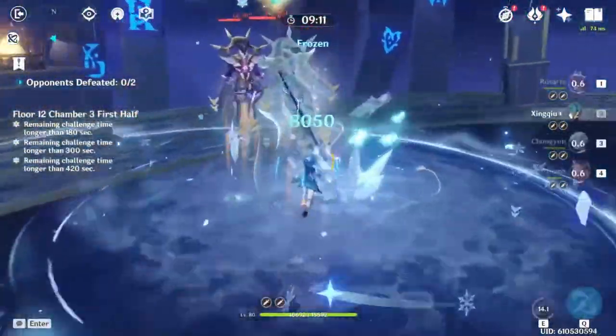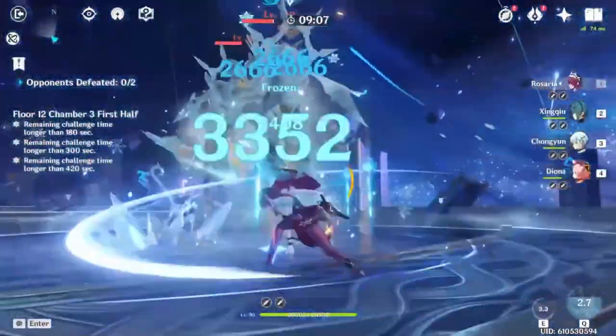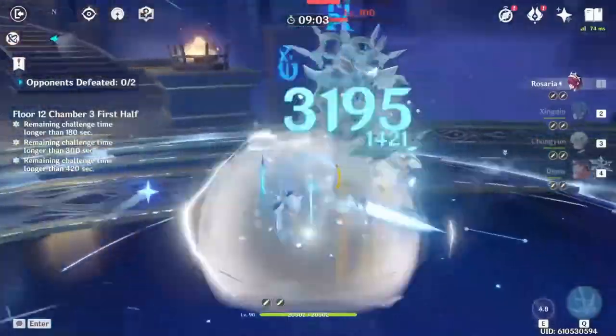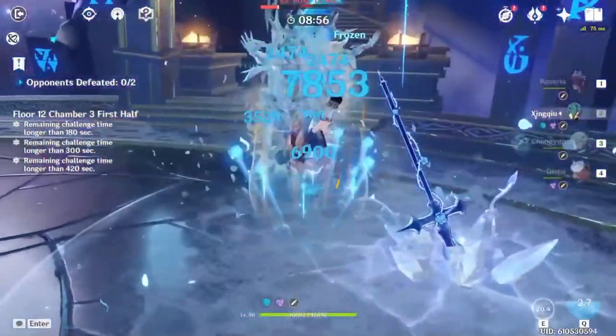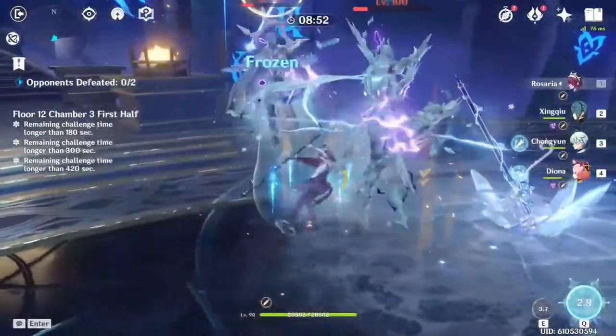Cryo matches up well against both Hydro and Electro shields. As for upcoming enemies with Inazuma, I have a feeling that Cryo Rosaria will also provide the same benefits. We'll probably have a good amount of enemies that are either Electro-infused or even have Electro shields. In addition, we're probably going to get some enemies with high natural physical resistance, like the new entries to the Ruined Guard family.